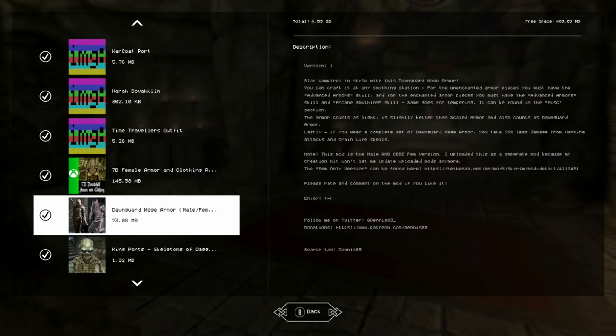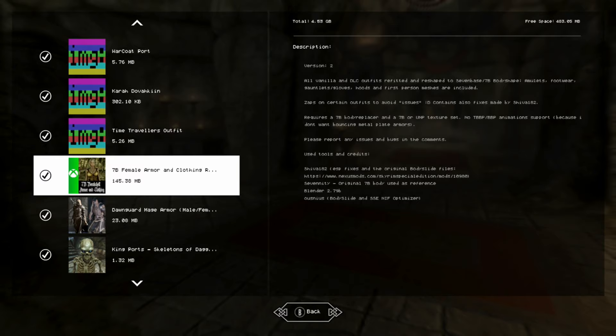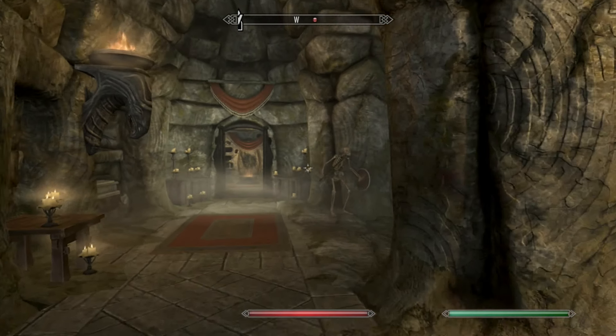If you wear the complete set you'll get 25% less damage from vampire attacks and drain life spells. There's both a male and female version, and also a female-only version because the mod author said they couldn't update it for uploading. Anyway, we're going to check out the skeletons first.